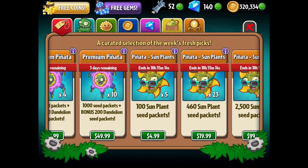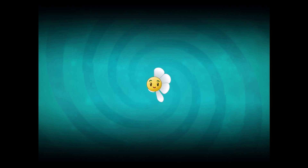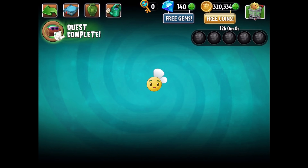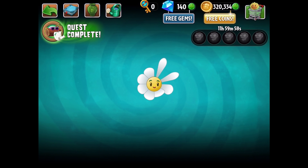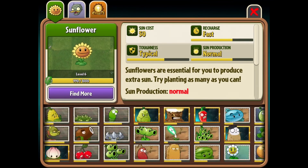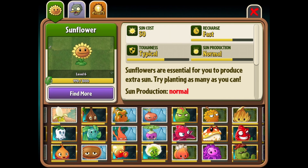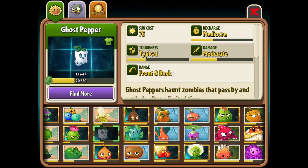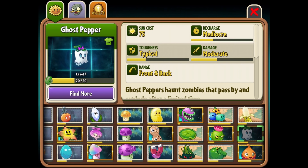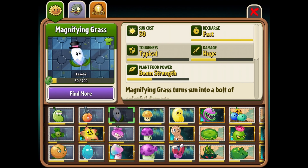We're going to do some pinata party stuff, but first let's look at these costumes really quick. The Ghost Pepper was right here - yeah, so now she has a bow, very cool. And then also the Magnifying Grass - there you are - top hat city right here.